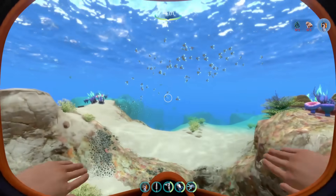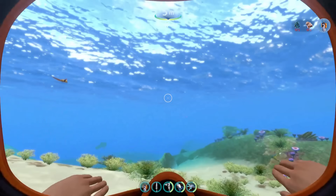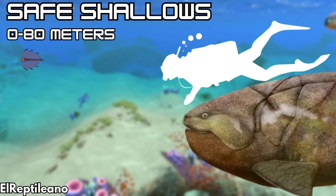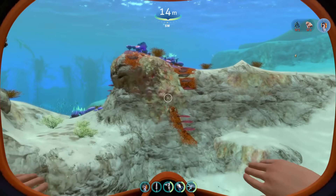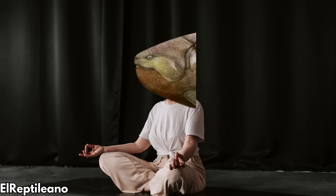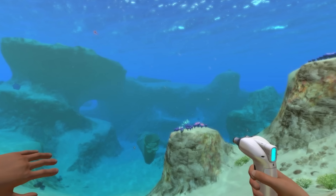The Safe Shallows, with a depth range of 0 to 80 meters, is absolutely one of those biomes. There are plenty of small fish Dunkleosteus would be comfortable chasing: bladderfish are tough but commonplace, peepers provide more calories, boomerangs are large and easy to bite in half, and garyfish are another option. Gassopods produce noxious clouds when attacked, making them less ideal. The Dunk population would learn to avoid them, darting above coral and chomping smaller fish instead. It's hard to imagine a better biome, though introducing a breeding population would make the Safe Shallows notably less safe for the player.